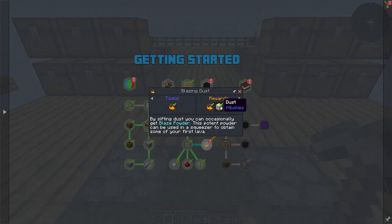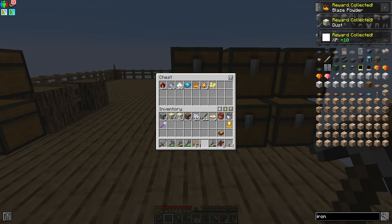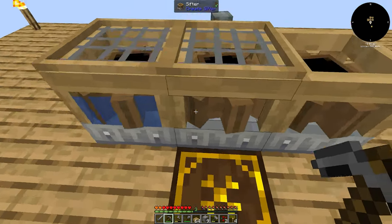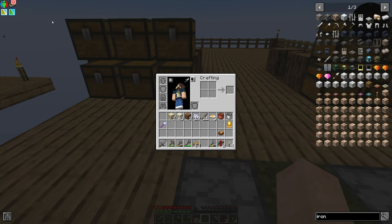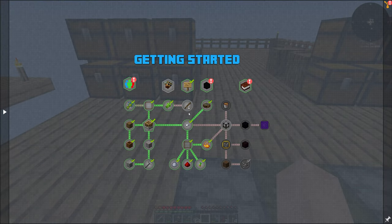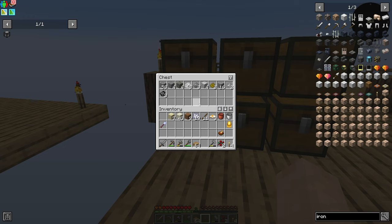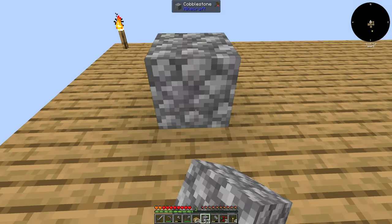Blaze dust gets us some more blaze dust, more regular dust, and some more XP. Now I did want to throw gravel over here because I need some iron so I can get another andesite mesh. My next goal is getting into a squeezer from Industrial/Integrated Dynamics, which is going to require a block of iron and iron ingots. So I need to mesh some gravel in order to get this.